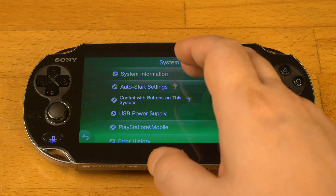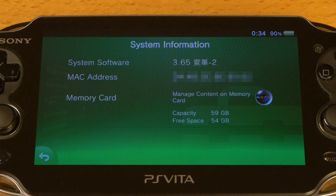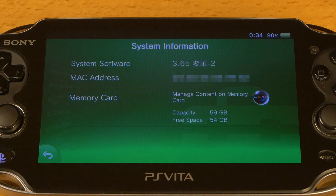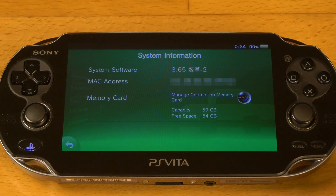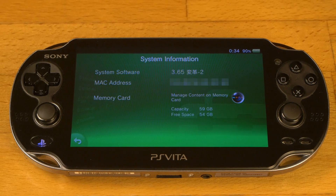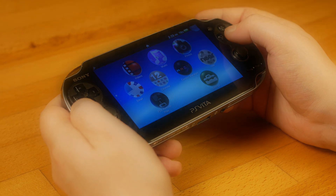That's it — now my SD to Vita is fully working. As we can see here, the storage capacity is now 64 gigs, which is the micro SD card. Now I don't have to be worried about low space, at least for a while. Have a great day and enjoy your Vita!